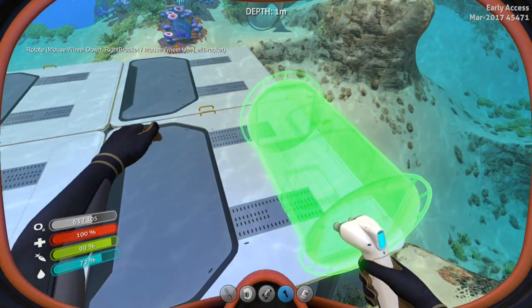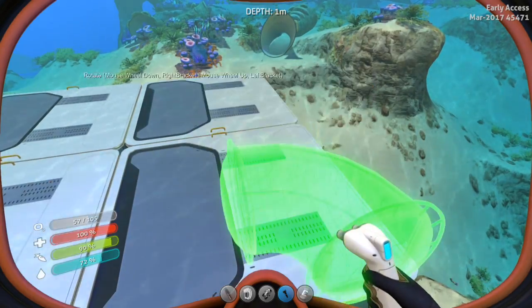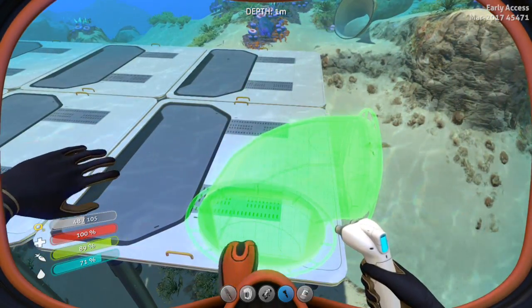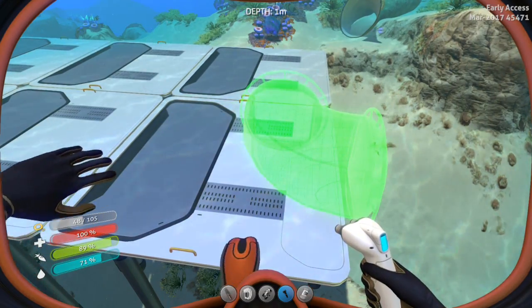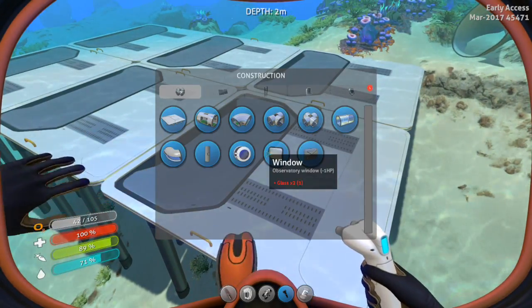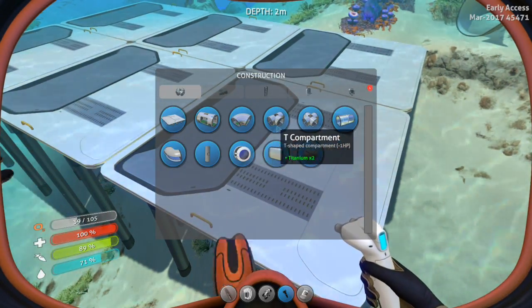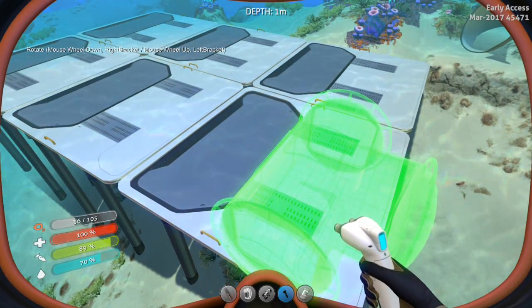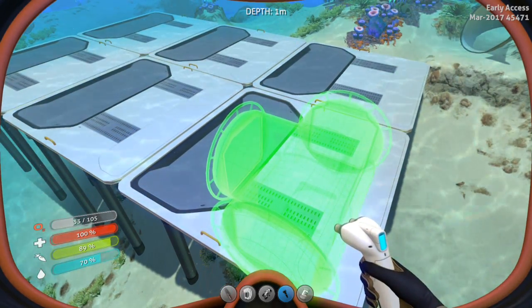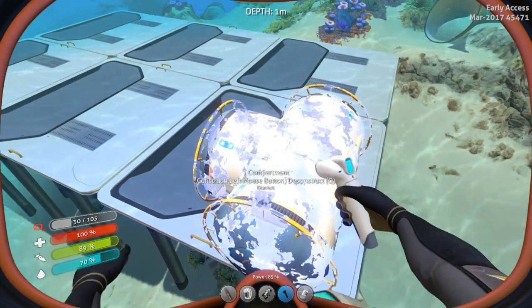I guess we're gonna make this initially to get into the base. Maybe it should be curved? Oh, okay, cool — I can rotate it. So if I have it like that, no, it's still not gonna... Nope. So how big is the T-section? If I rotate this like, say, that, it could lead to one section over there and one section up above. And that's the entrance. I think I'm gonna do that.